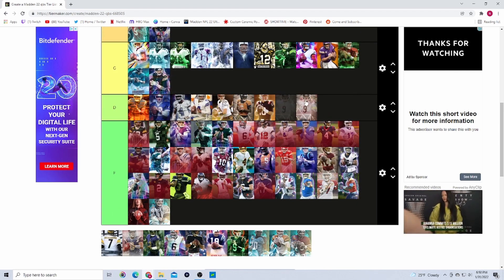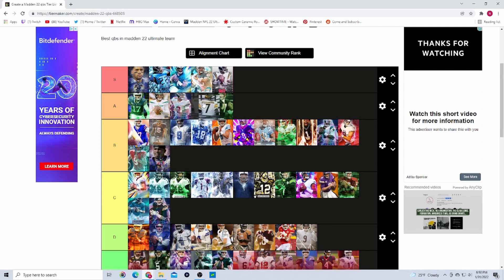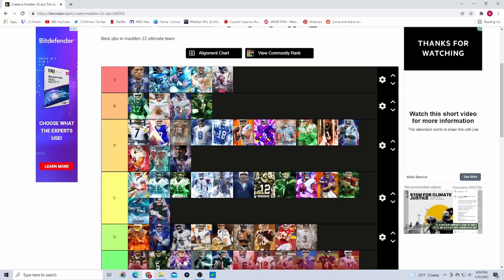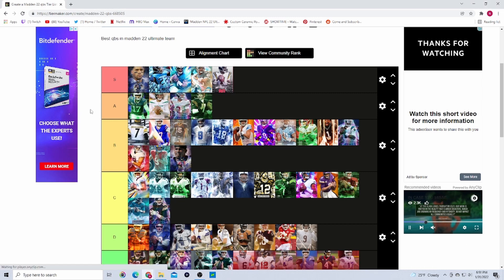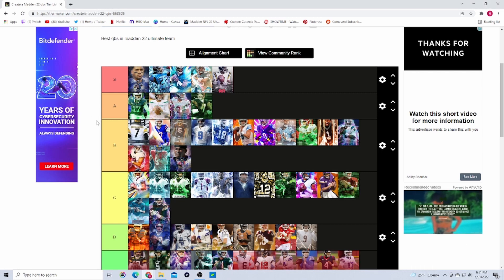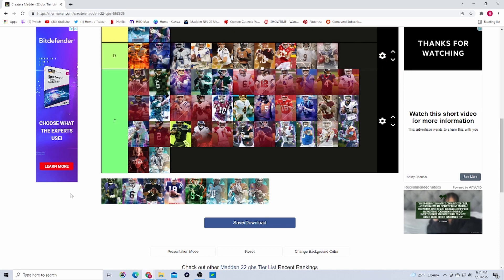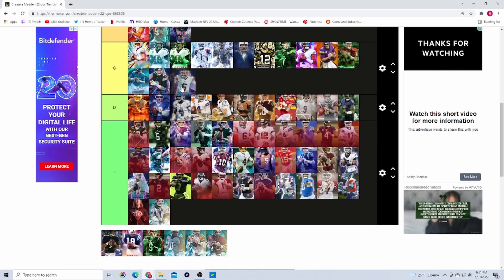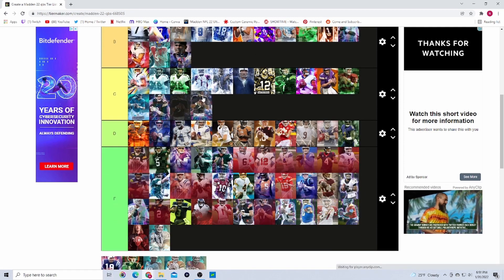Nick Foles — haven't seen anyone use this card, I'll put him in D tier. Big Ben Tribute — I'll put him in A tier. He gets Escape Artist, Gunslinger, and Hero Master all powered up, but he's got a bad release, not the fastest guy at all — like 82 speed — barely getting him Escape Artist. Bradford — D tier, awful card. Huntley — haven't seen anyone use him, he gets Escape Artist though. Baker Mayfield — C tier, he gets Tower Master and Gunslinger. This Joe Flacco strong arm quarterback with Gunslinger — I think he deserves C tier. I used him for a Weekend League and got 13 wins.